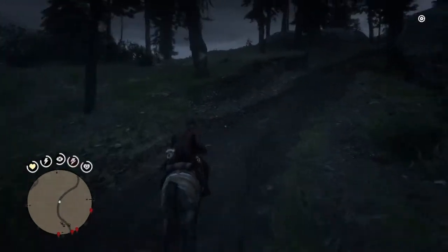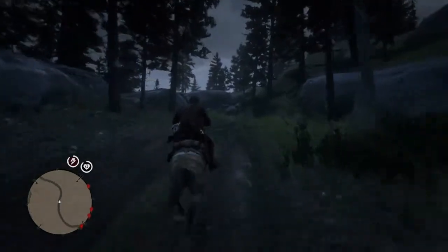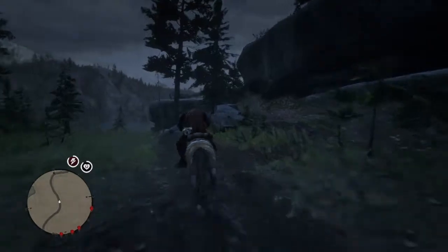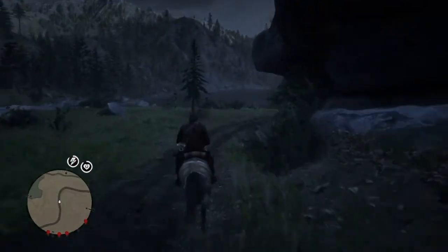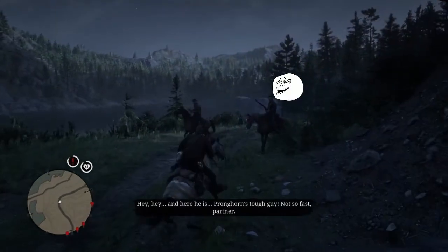He is located northwest of Pronghorn Ranch, and Pronghorn Ranch only exists after the epilogue. Not saying that you can't find the devil as Arthur — you can. Since Pronghorn does not exist as Arthur, it would just be west of the ranch that the O'Driscolls take over.